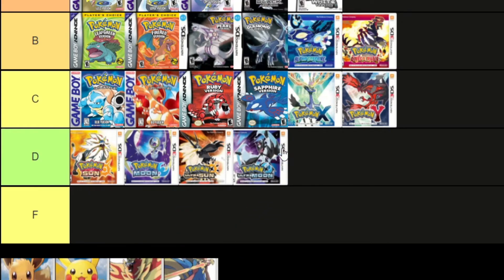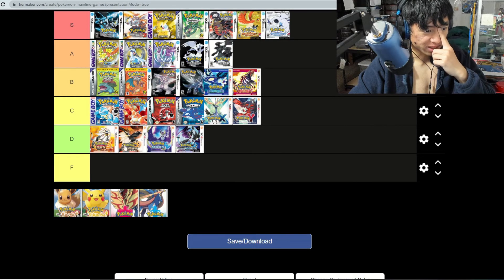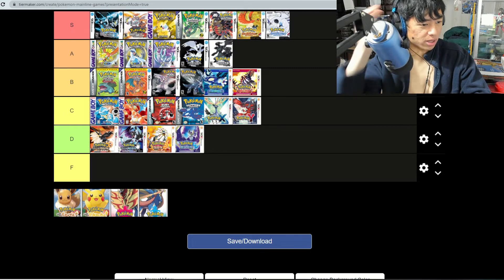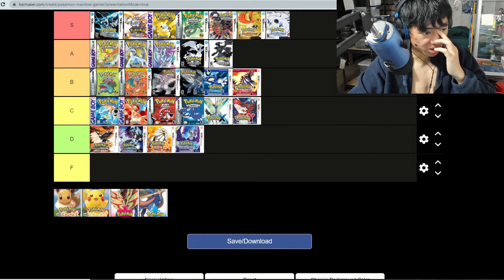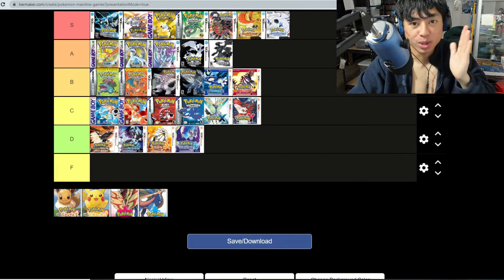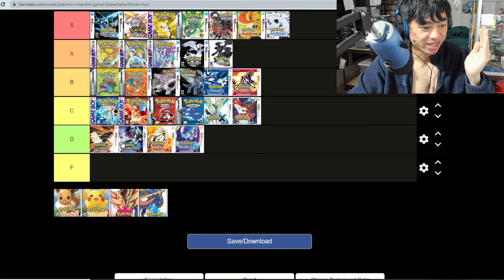Ultra Sun and Ultra Moon — I'll leave these at D tier as well. I'm not really a fan. I feel like the only things they added were some time-traveling features, but I think it's a bit underwhelming compared to the C tier games. I don't want to put these at C tier because I feel it would be giving them too much credit. I don't see Sun and Moon as a strong entry in the Pokemon franchise.